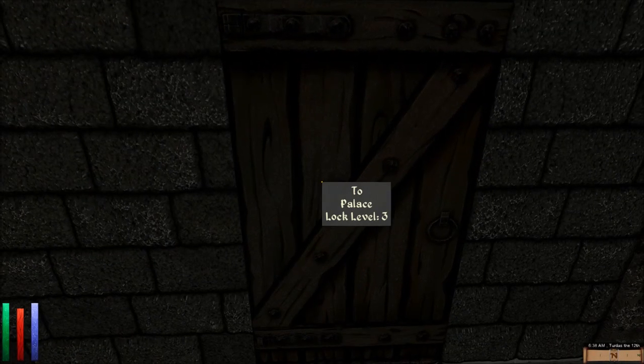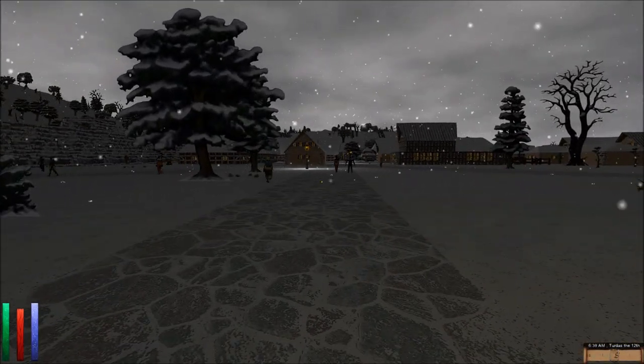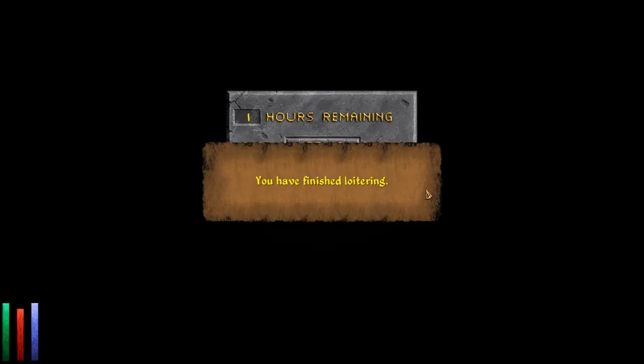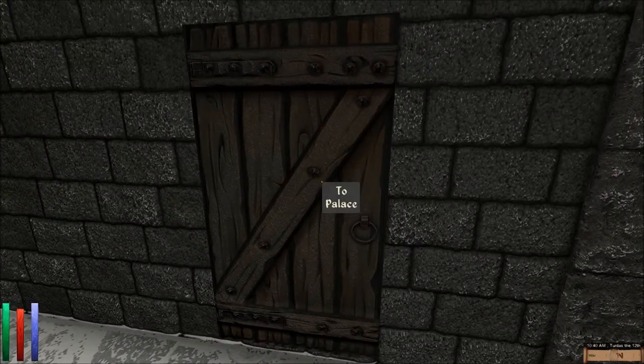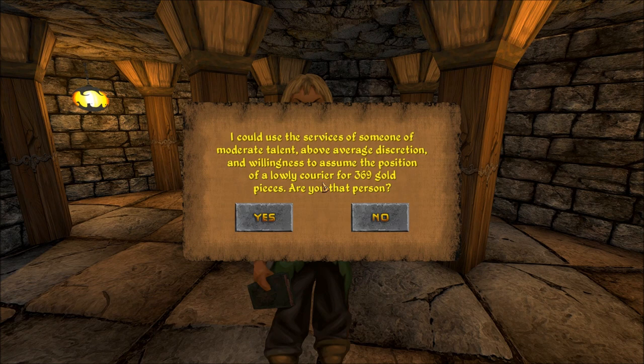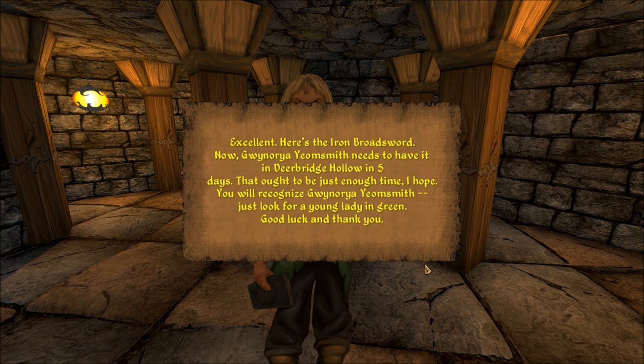Lock level. Does the place ever open? Let's loiter for four hours. I'm among royal personages. 'I could use the services of someone of moderate talent, above average discretion, and willingness to assume the position of a lowly courier for 369 gold pieces. Are you that person?' Sure. 'Excellent. Here's the iron broadsword. Gwyninora Yolmesmith needs to have it in Deerbridge Hollow — in five days, that ought to be just enough time. Just look for a young lady in green.' She's the only one who's young and wears green.